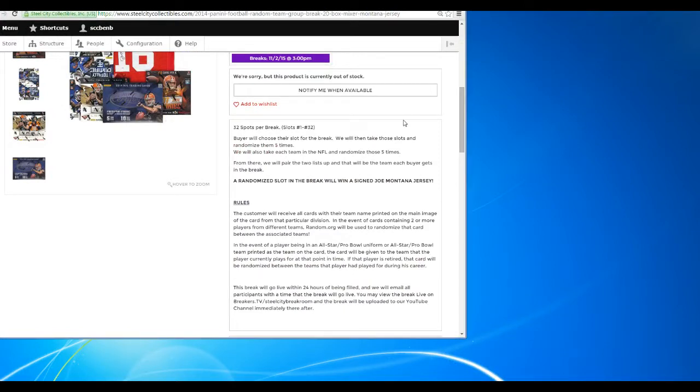32 spots per break. Buyer will choose their slot for the break. We will take these slots and randomize them five times. From there, we will take the NFL teams and randomize those five times. From there, we will pair the two lists up and each buyer will get a team in the break. One randomized team in the break will win a signed Joe Montana jersey.